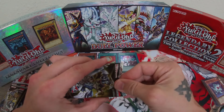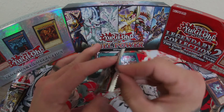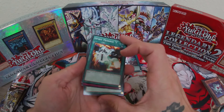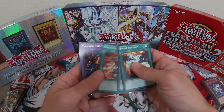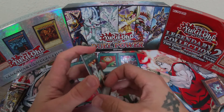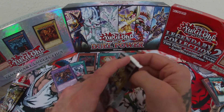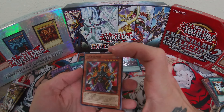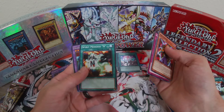Here we go — Rivals of the Pharaoh. Can we get a Silent Swordsman? That would be nice. These are five card packs. Spirit Message Eye, Blast Held by a Tribute, Temple of the Kings, Dedication Through Light and Darkness, Thousand Eyes Restrict — nice. Pretty much Battle City cards there. Spirit Message was for — sorry, Destiny Board. Definitely Battle City cards. Help Palmer — same game, unfortunately still banned. Blast Held by a Tribute, Spirit Message N, that's two.